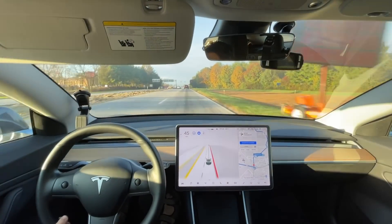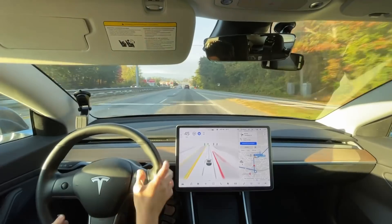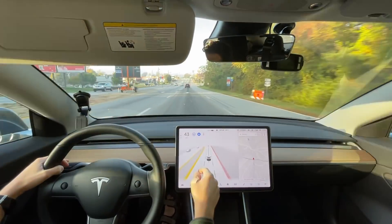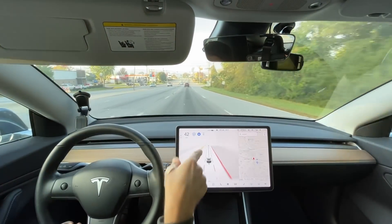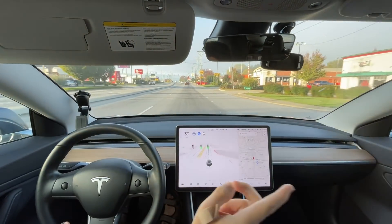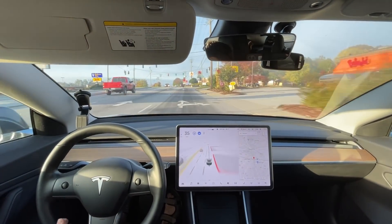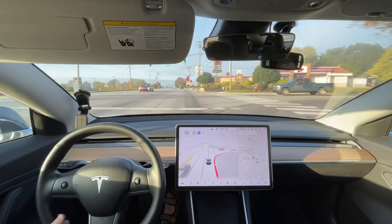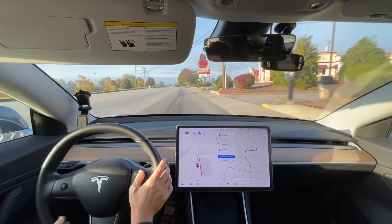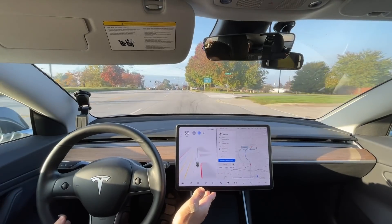10.2 seemed about as good, if not a tiny bit better — but every part of the day has different conditions with sunlight and shadows. Oh no — that's not where I want to go, that's not the navigation I want. The routing issue is still there — it wanted to turn right there at that stoplight, which is not correct. It's been that way since version 9 and it's still wrong. Let's go ahead and navigate back to my test route one.